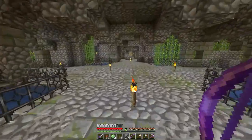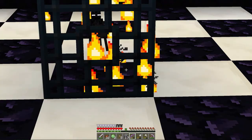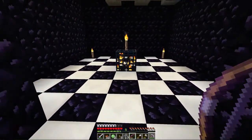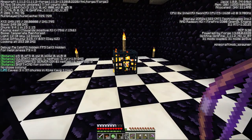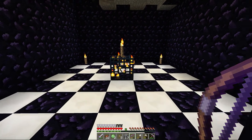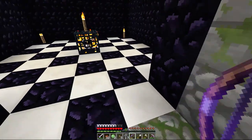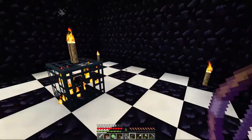Further down I found an enderman spawner - hello Mr. Enderman spawner! So we might not even need to go to the End to make an enderman farm. The problem is we're at level 20 - you have to drop endermen about 42 blocks to get them to one health, and we only have about 15 blocks before bedrock. If you guys have ideas on how to make an enderman farm out of a spawner without enough drop room, let me know.